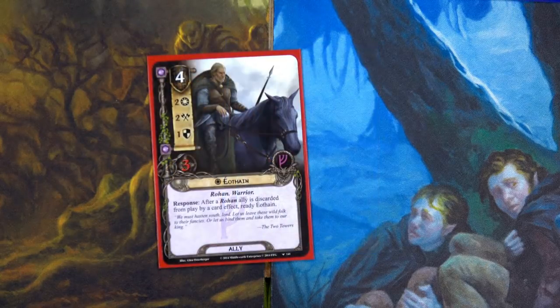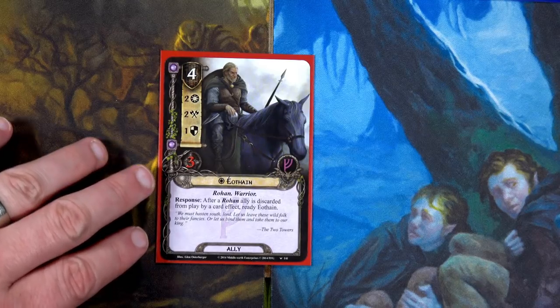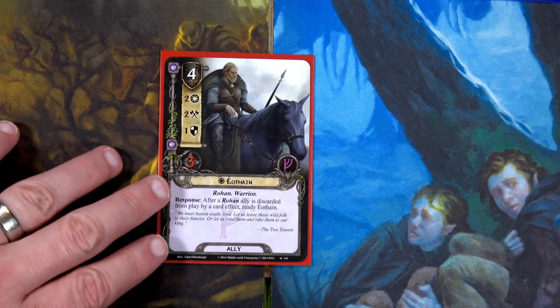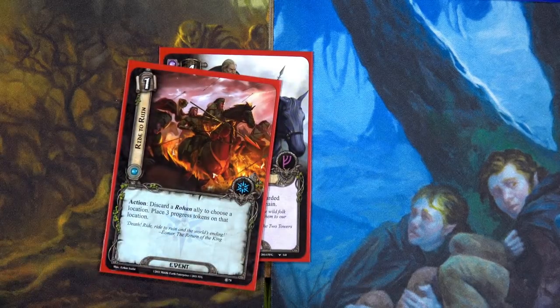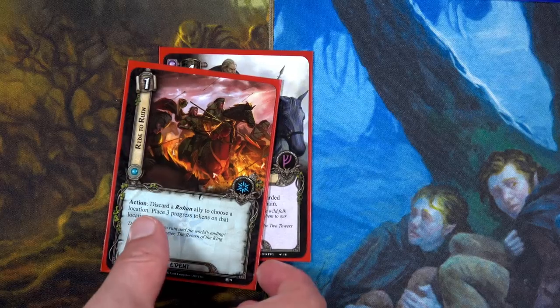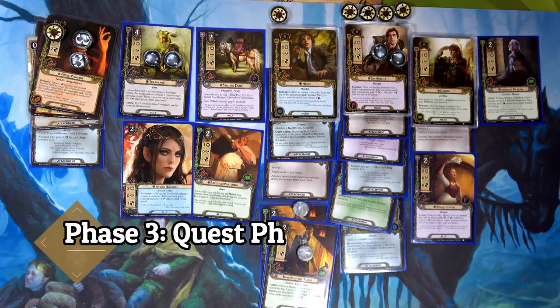For the Rohan deck, we spend two of Grim Bjorn's resources and one each from Elf Helm and Gildor to play Éothain. It's a bit expensive, meaning Grim Bjorn can only use his ability once this round, but now we have an awesome ally for additional questing. When I want to play cards that discard a Rohan ally to place three progress, we can ready him for questing.